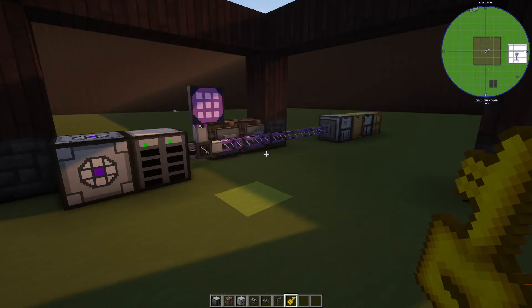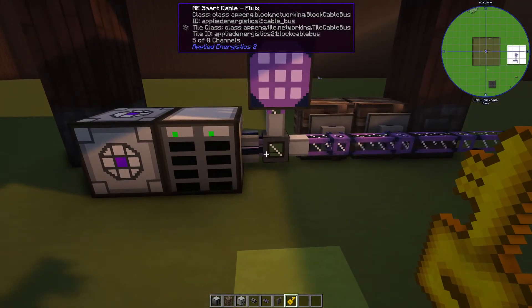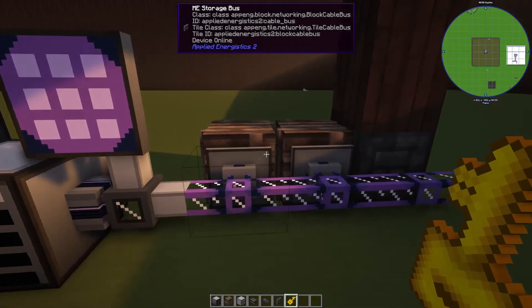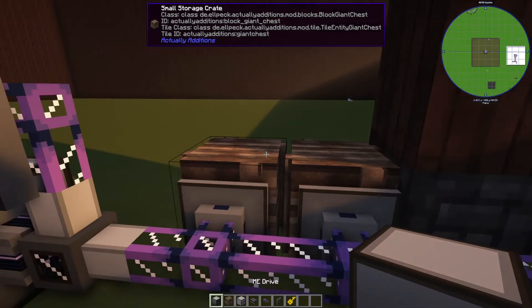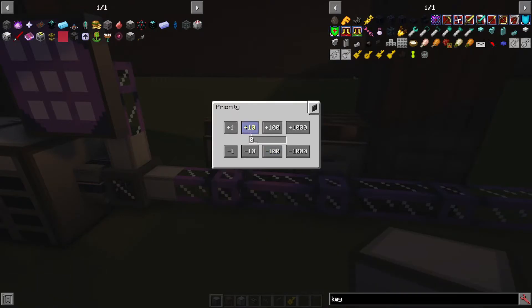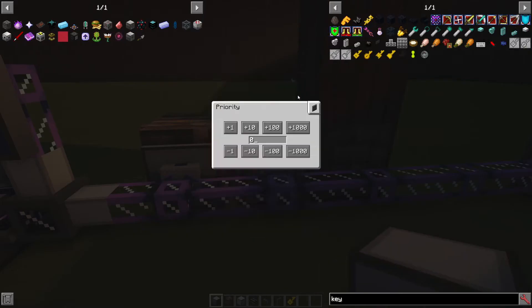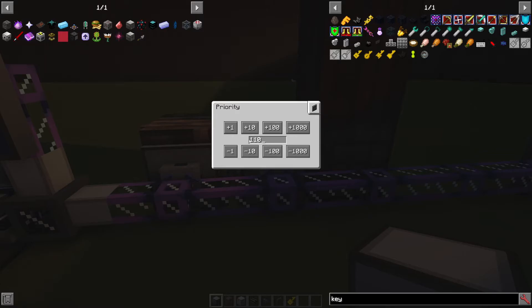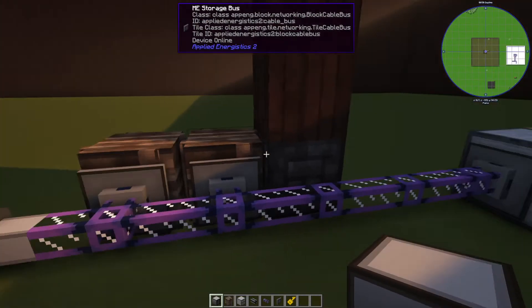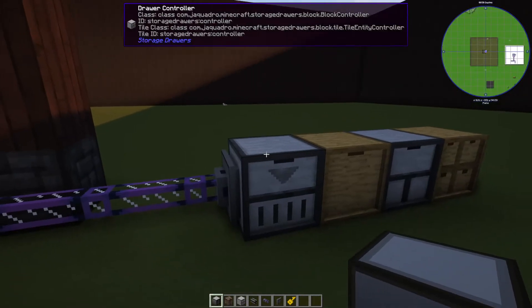This is a very common early game setup for me using this ad hoc network. I'm only using five channels and I've got storage buses on these crates because early game I'll have these crates full of resources. What you can do here is set the priority — bump it to a hundred. I might make this one a hundred and ten just to keep my crates in the hundreds. My most important storage priority-wise is always going to be my drives early game.